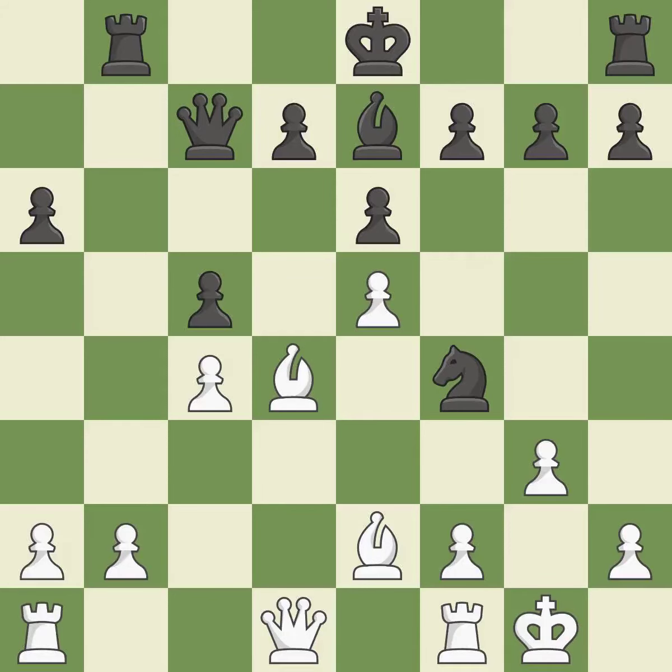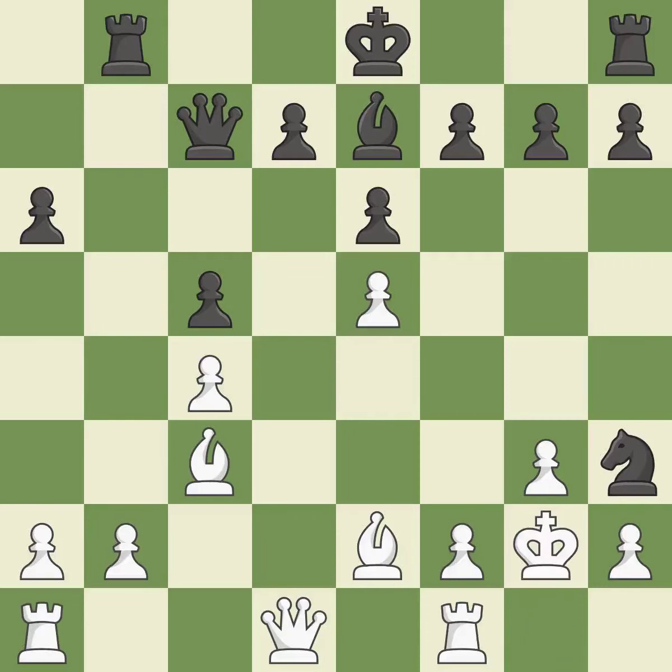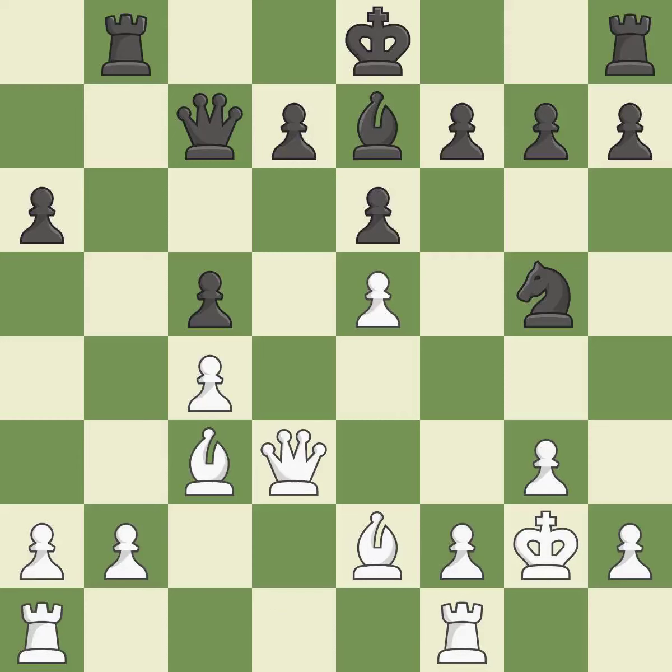A pawn kicks the opposing bishop, forcing it to move or risk being captured. This may succeed in winning a bishop. The bishop is now in a secure position. The knight is now on a square that is more secure. This avoids the knight's check. The knight is thus brought to safety. The rooks can see each other now, allowing them to provide mutual defense.